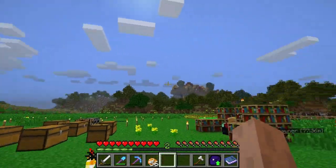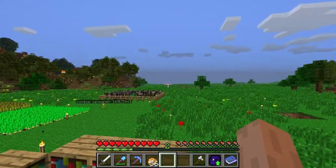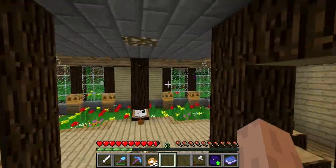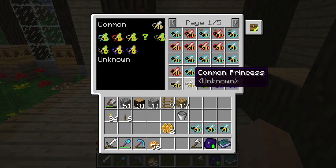Hello everyone, it's me Denim and welcome to another episode. We are playing on the agent server as always. I've been messing around with my bees and I've been getting some help from Negaras — a lot of help basically. He's been telling me what to do.